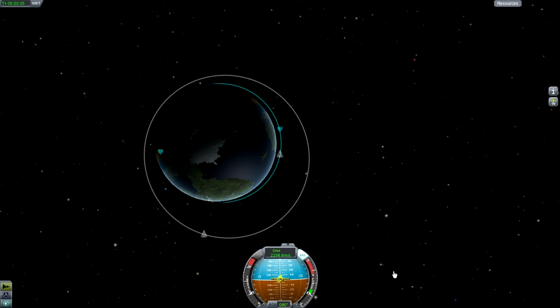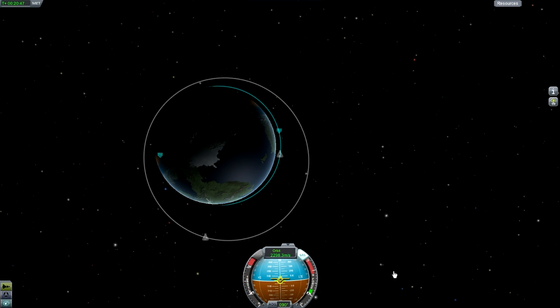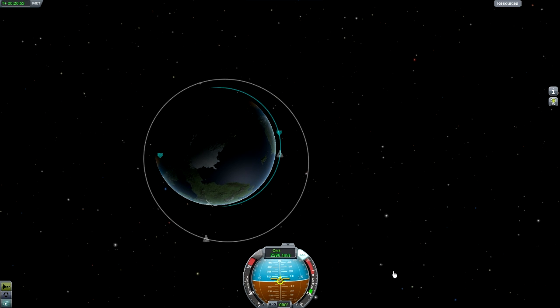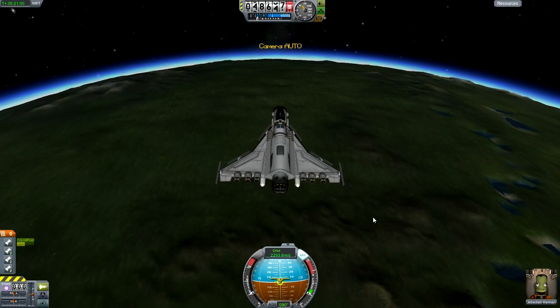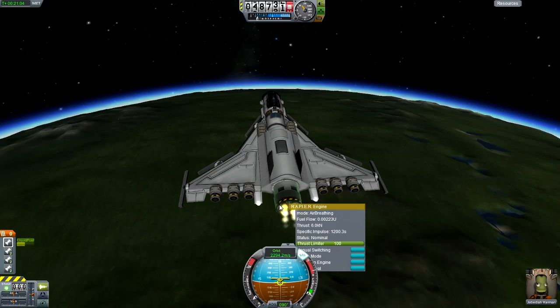You can use it to go to Duna. With this engine, we could have used it to get off Duna after landing, if it had enough fuel. But it would have been better to use the atomic rocket motor that actually saves fuel and does not consume as much fuel as the Rapier engine does. I learned a lot of lessons from this.